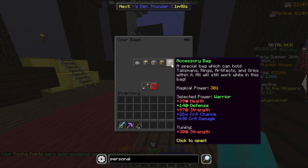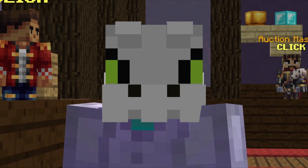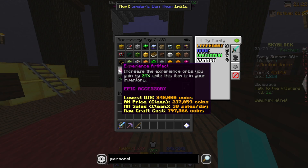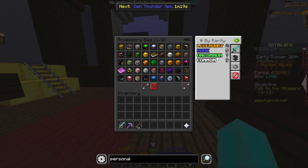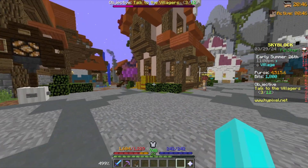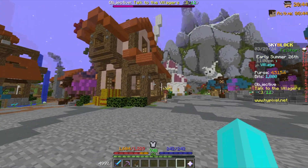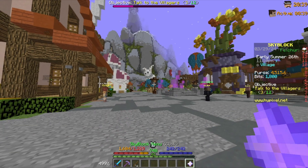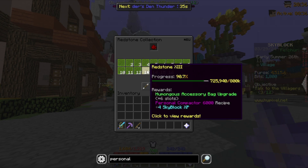Now as you can see, our accessory bag is full and we've jumped from 47 magical power to 301 — a massive upgrade. We have two legendary, five rare, seven uncommon, and nine common talismans, though that seems off since we have an epic one that isn't showing. There are also talismans unlockable via challenges — the rift talismans, the campfire, and the racing ones.